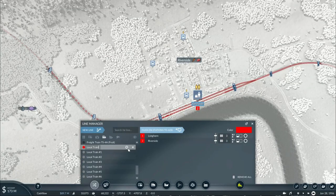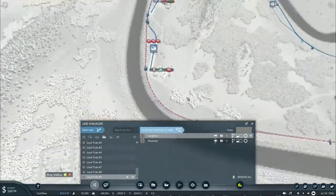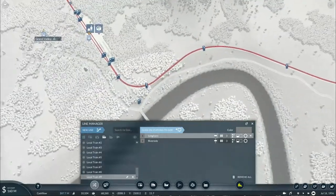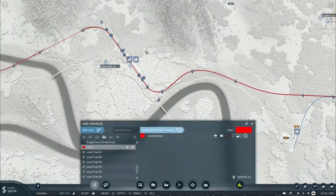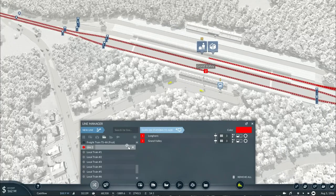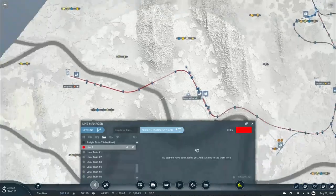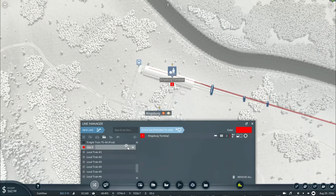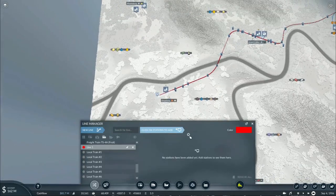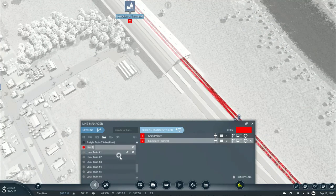I've got to set up another set of commuter trains to run along the line of the first express route. I want Longhorn connected to Grand Valley — this will be Local Train Number 10. Grand Valley and Kingsburg on track 2 — this will be Local Train Number 11.